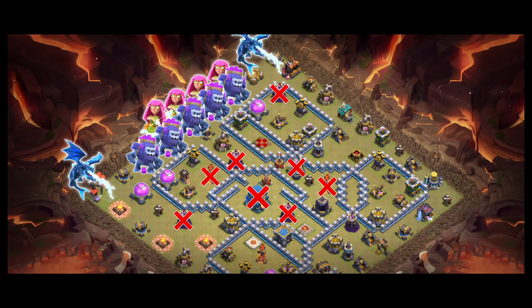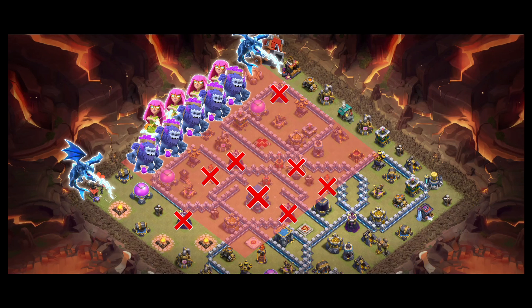Now this strategy is pretty straightforward. First, point out all the splash defenses on the base. Then attack from a side from which the main army can take down most of these defenses. Out of them, the town hall and eagle are our main targets. Once that's done, the bats will sweep through the remaining base afterwards. That's how this strategy works.